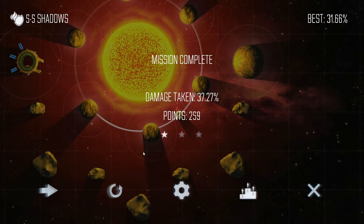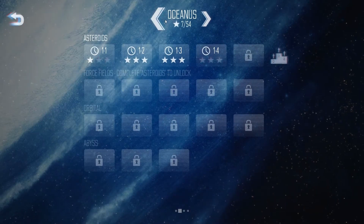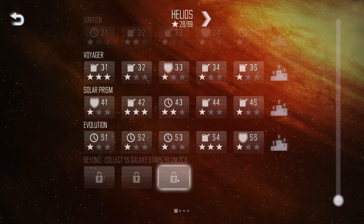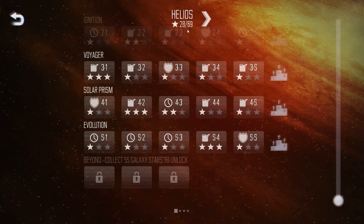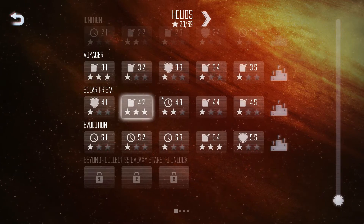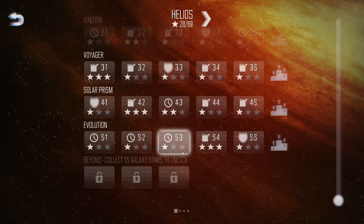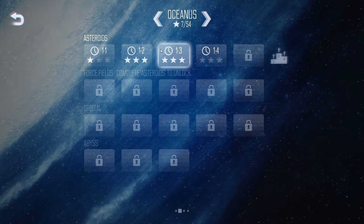I'm not really into space-type games where you have to fight gravity and factor in all these things - it's not really my genre, but this game is pretty fun to play honestly. There are also bonus galaxies you can unlock; this one requires 55 galaxy stars and I only have 28. As you can see, very few missions have I gotten two or three stars on - most are just one star, barely passing. Let's check the Oceanus galaxy.